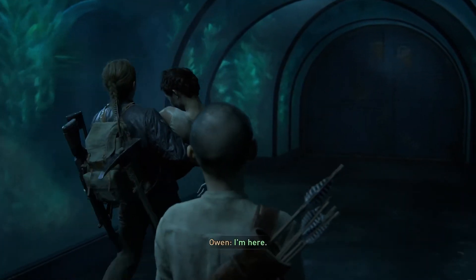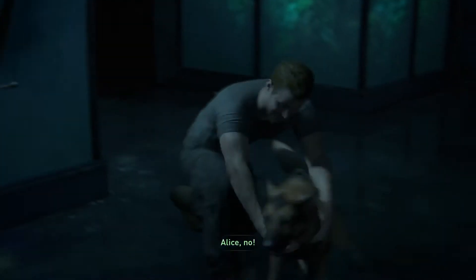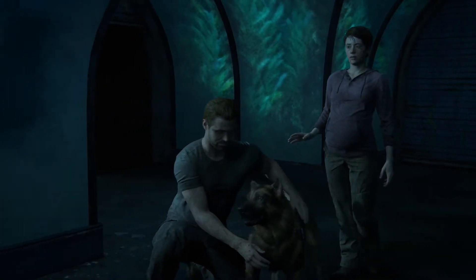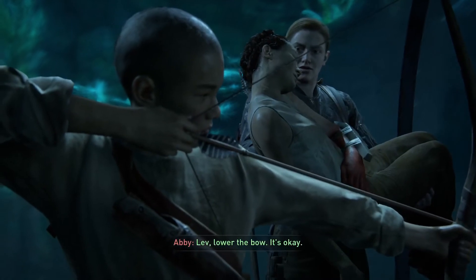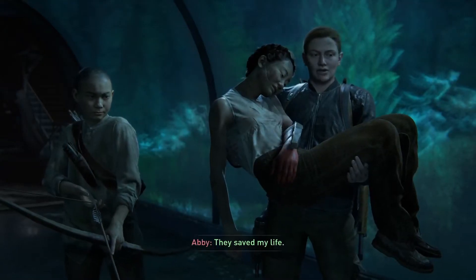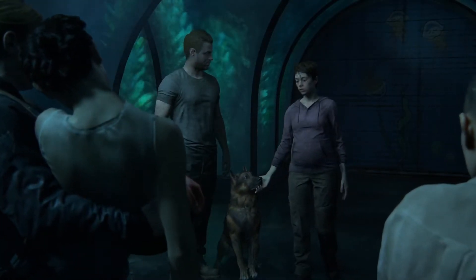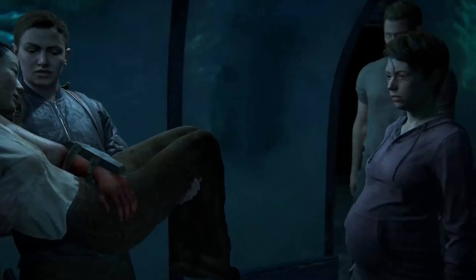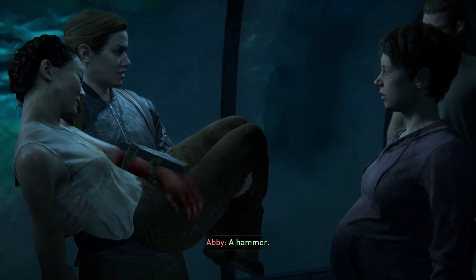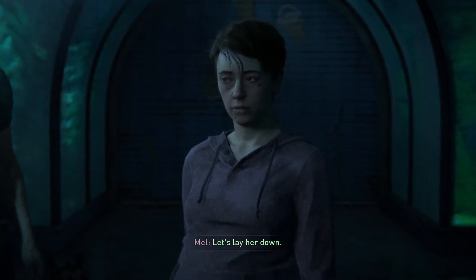Owen, wake up! I'm here! Those scars? I need whatever medical supplies you have. Alice, no! Put the phone down, it's okay! Lower the bow. It's okay. Abby, who are these kids? They saved my life. Can you take a look at her? Alright, so we have Mel here. This is Yara. The real question is, is she going to save them or not? I hope she can.